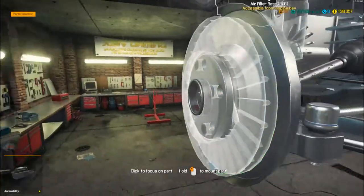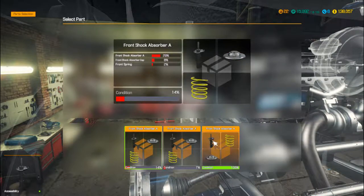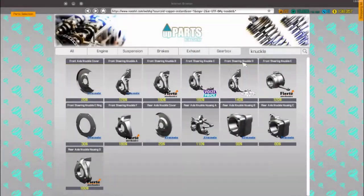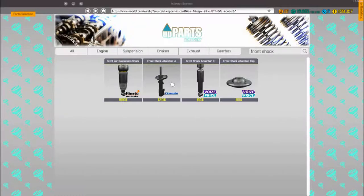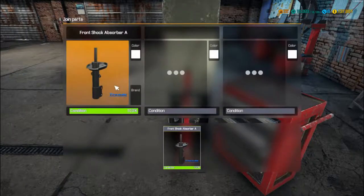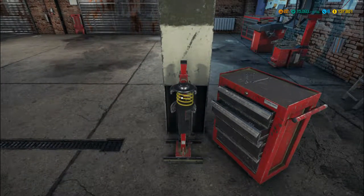We'll come back to brakes in just a moment. Let's have a look at this front shock absorber - we've got one that's brand new, so we'll install that one. Which means we just need to get one more built up. We want front shock absorber A, we're going to want a cap for it and a spring as well. So join parts, put those together - that way that job's done.